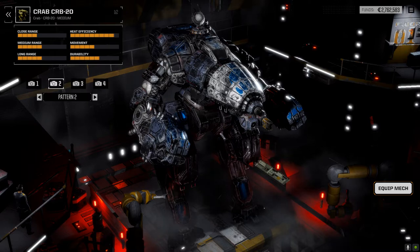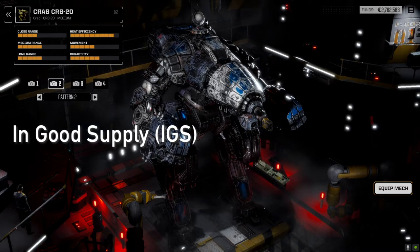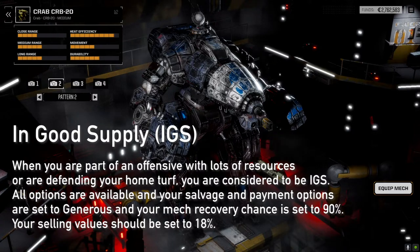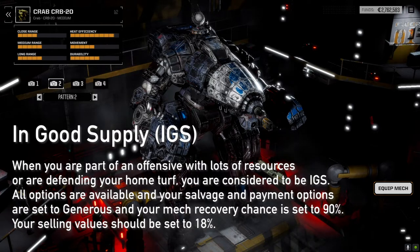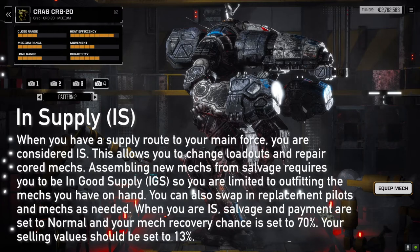To make things trickier, we've introduced a supply system with three supply states. Good supply gives a 90% mech recovery chance, generous payment and salvage options, and store selling at 18% of value. However, no unit will be in good supply this campaign as that requires being on a friendly planet. The best case here is being 'in supply,' which gives a 70% mech recovery chance, normal salvage and payment values, and store selling at 13%. Units are considered in supply if they're next to a supply base, can draw a direct line back to one, or are within three hexes of the HQ or supply company units — both run by me.